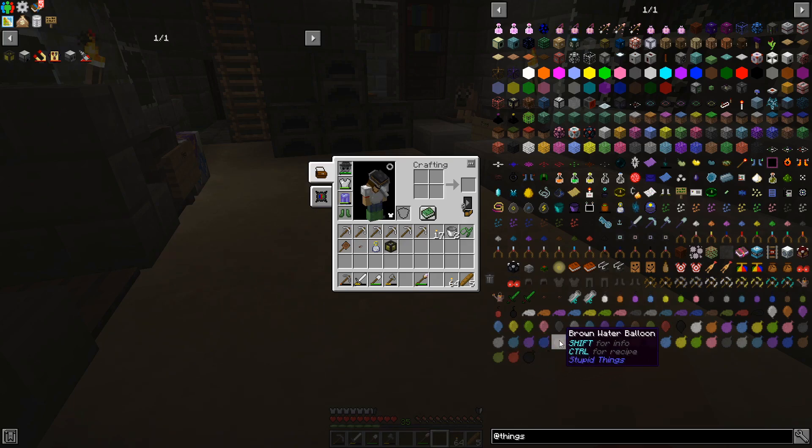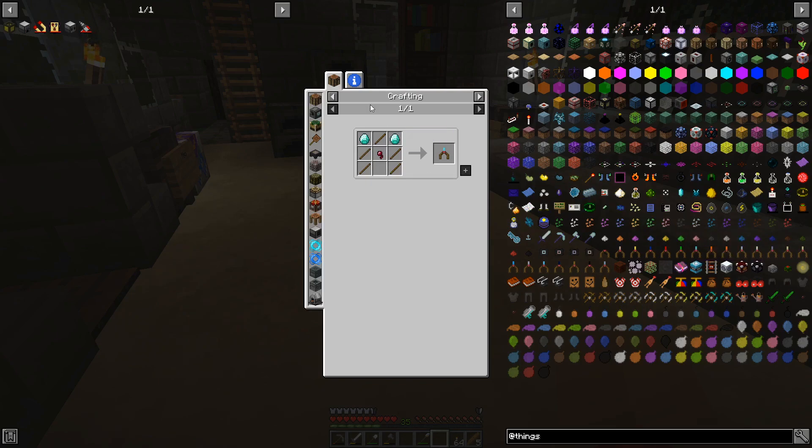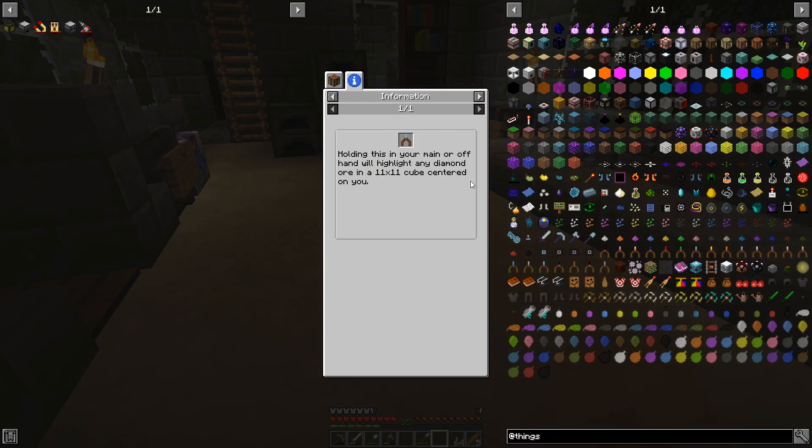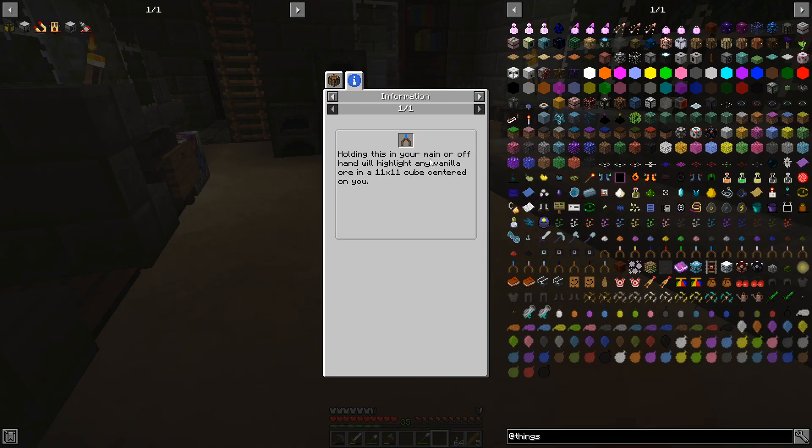I was looking through items and found some random things — there are divining rods which will show you the location of whatever you're looking for. That one is 11 by 11 cubed centered on you. So I can get all of the vanilla ores and make it into the vanilla divining rod — it'll show me where all the vanilla ores are in an 11 by 11 cube. Stupid like a fox. I'm gonna see about hunting some spiders.